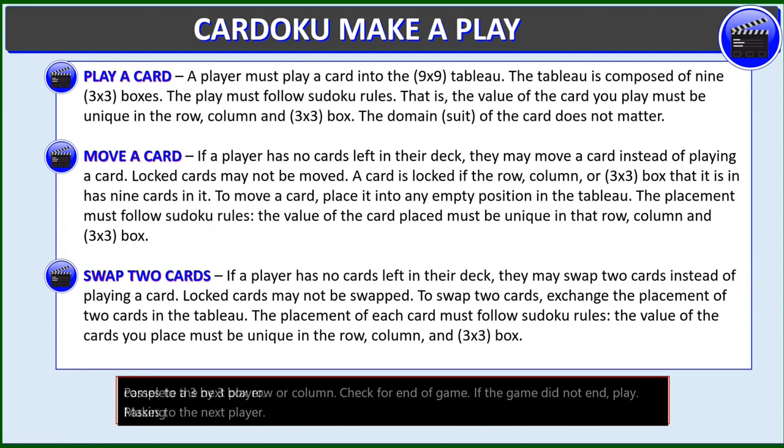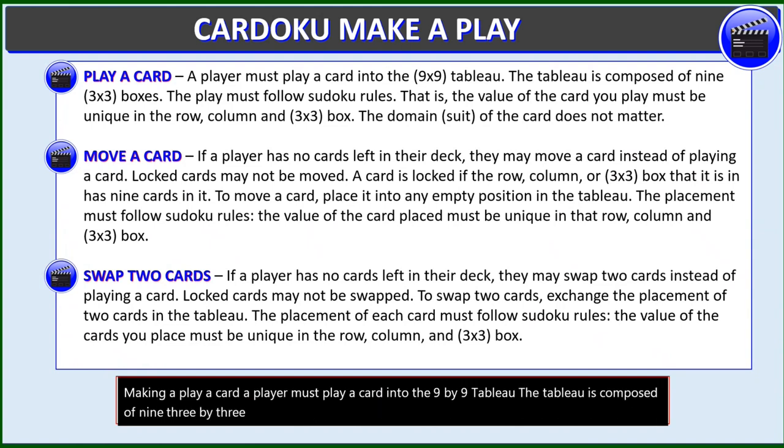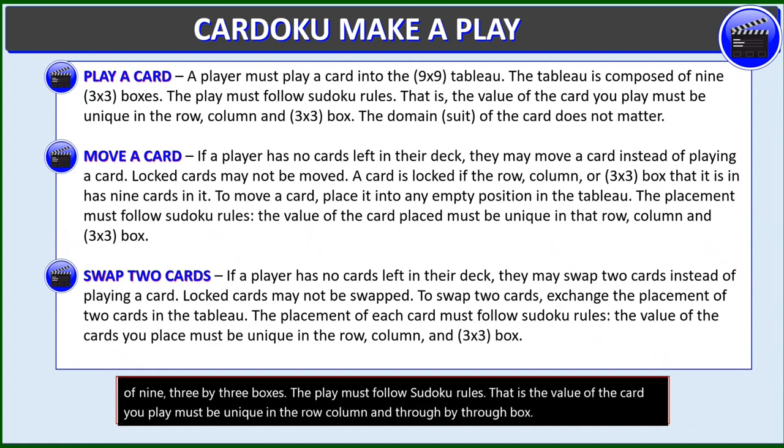Making a play — play a card: a player must play a card into the 9x9 tableau. The tableau is composed of nine 3x3 boxes. The play must follow Sudoku rules — that is, the value of the card you play must be unique in the row, column, and 3x3 box. The domain or suit of the card doesn't matter.